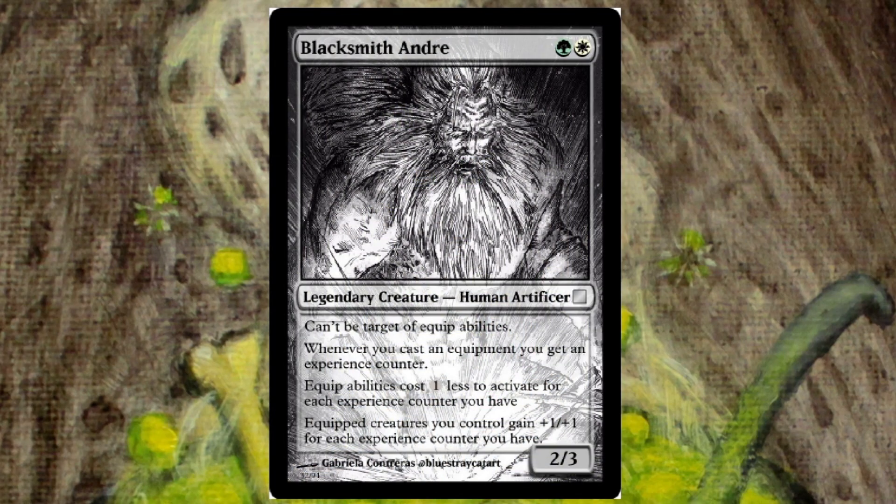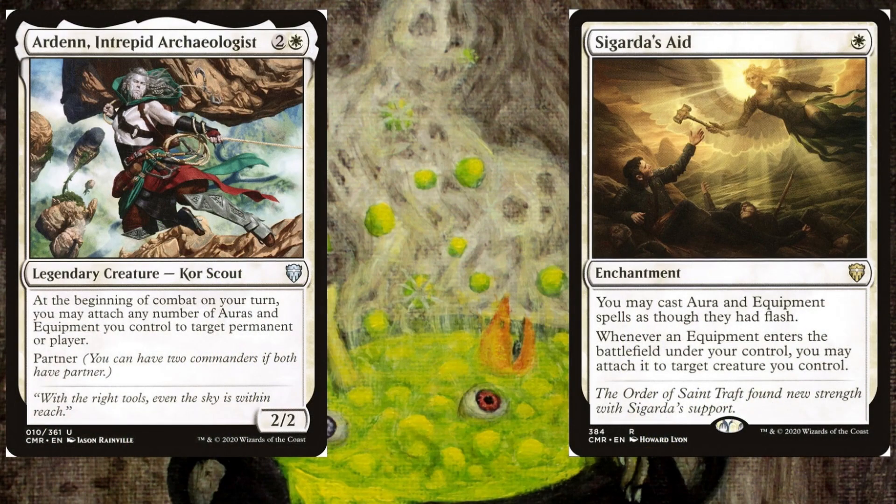The most observant of you may have noticed that while it's hard to put equipment on Andre, it's not impossible. I could have given him protection from equipment, which would have made it entirely impossible to equip him, but with his wording, cards like Ardenn, Intrepid Archaeologist and Sigarda's Aid can force the blacksmith to wield his creations for himself. I thought it was a funny option to get access to from time to time.